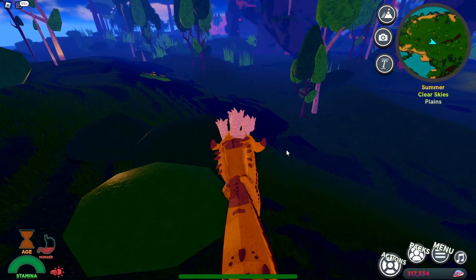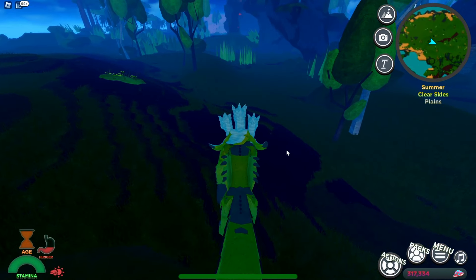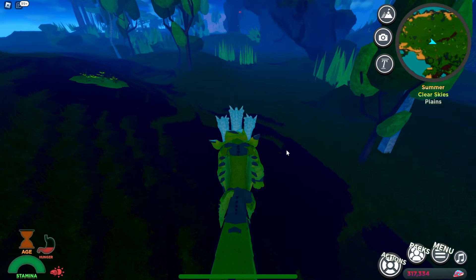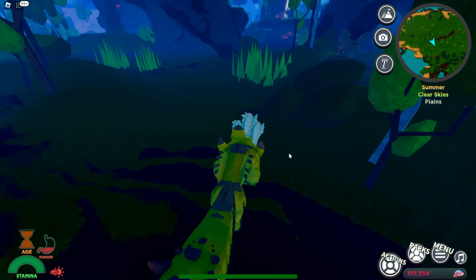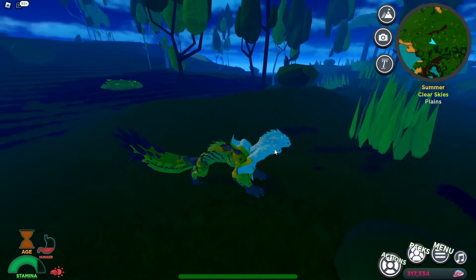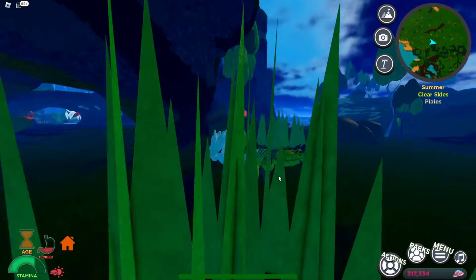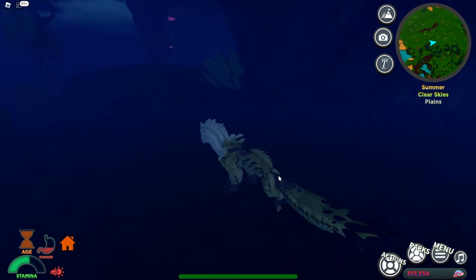The iron stomach ability is pretty cool. For those of you that don't know, that's going to give you the ability to eat rotten meat around the map. You're still going to take some thirst and health away, but you're not going to get the sickness ailment — which is a huge plus, because sometimes there's a lot of rotten meat on the map and you can't find fresh meat. That's definitely a good ability to have. That is the new mission creature, the Cavangal, aka the banana.